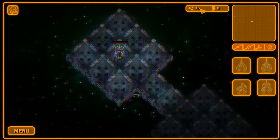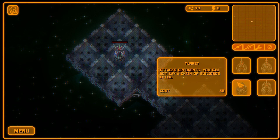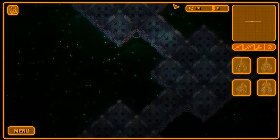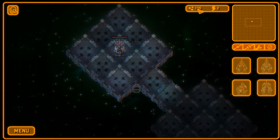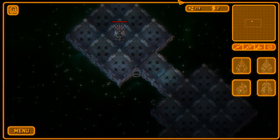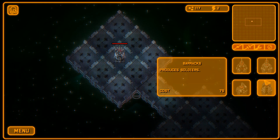We can add more connectors to produce more energy and increase our construction radius. The warehouse produces resources, turrets attack opponents — but you cannot place any more buildings after placing a turret, it has to be the last thing — and barracks produce soldiers. Enemies tend to come around 180 resources, so you want to wait until you can build at least barracks and warehouse together before the first set of enemies arrives.